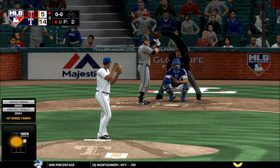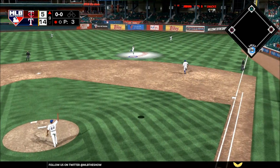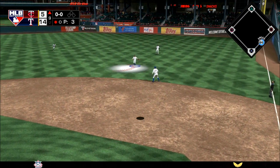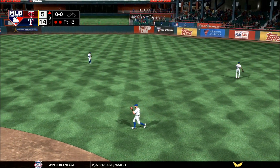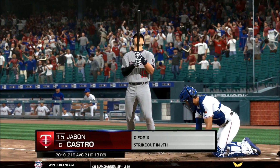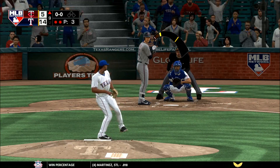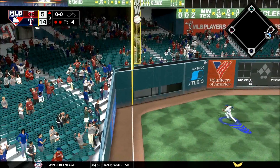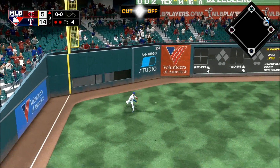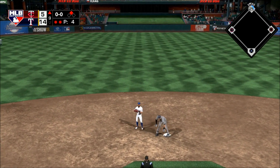Here's Robbie Grossman — popped him up, Odor is under it, he's got it, two down now. First pitch coming — driven down the left field line, will it stay fair? It will, as it heads to the corner — a fair ball! The throw into second, and he's able to hustle his way to second with a two-base hit.